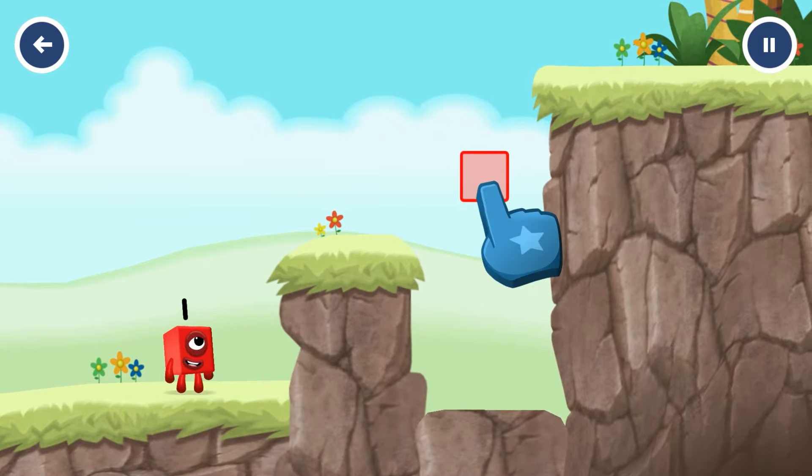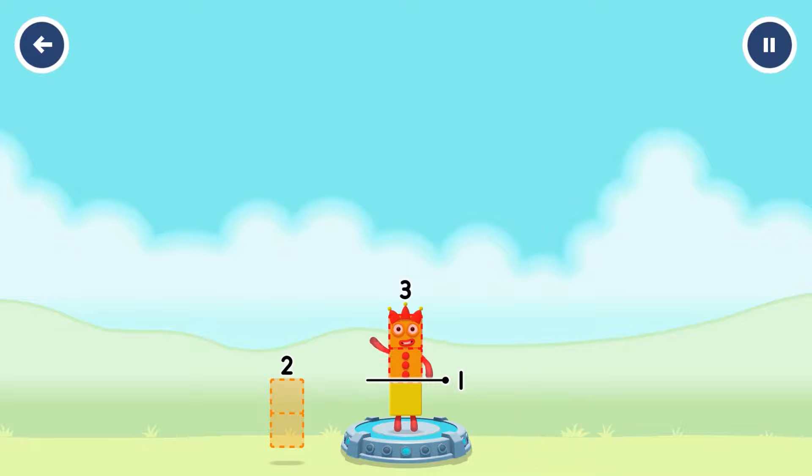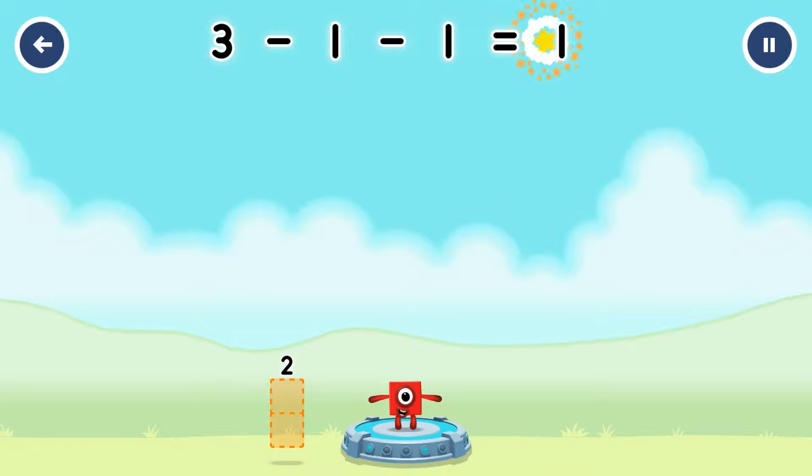Tap to start. Take number blocks away from 3 to leave 1. 2, 1, 1, 1. You've solved it! 3 minus 1 minus 1 equals 1.